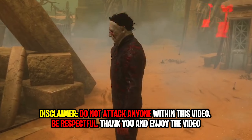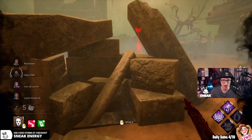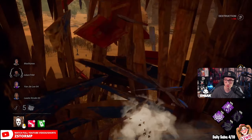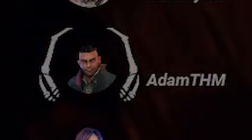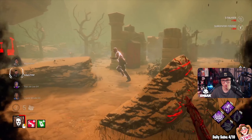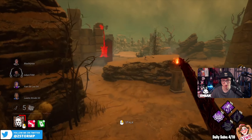Oh, we got the worst map for this. There's barely any windows apart from the main building and shack — this is an ultimate fast vault build for Myers. So we have to open up these doors and try to find them, stalk them up, get our tier 3, and then we'll be extremely quick. Of course we need to find the obsession. I'm going to check these gens because it's a free gen.